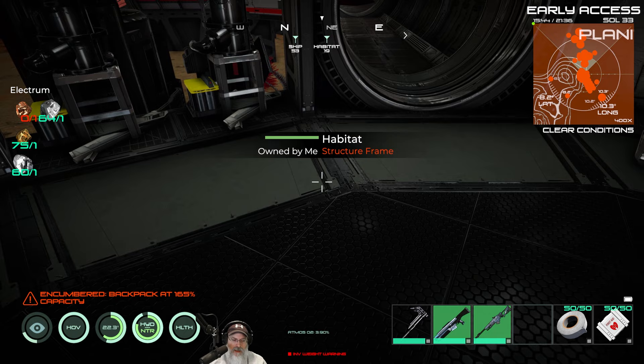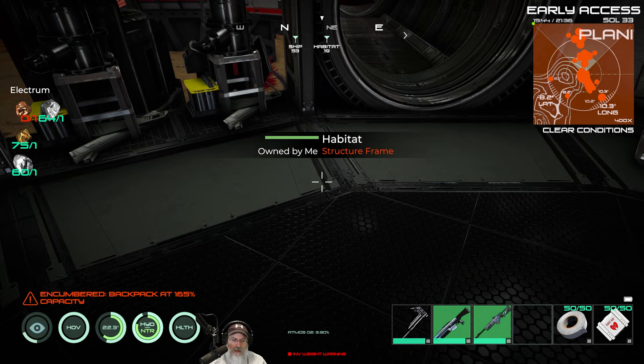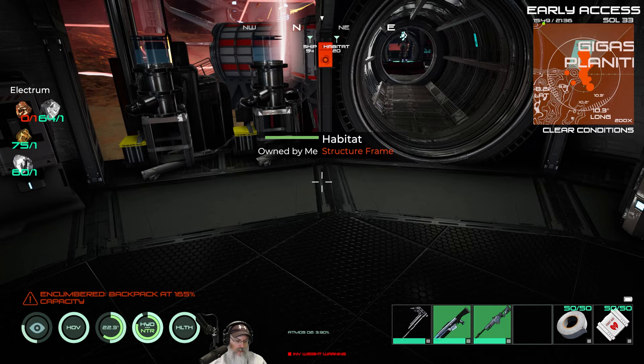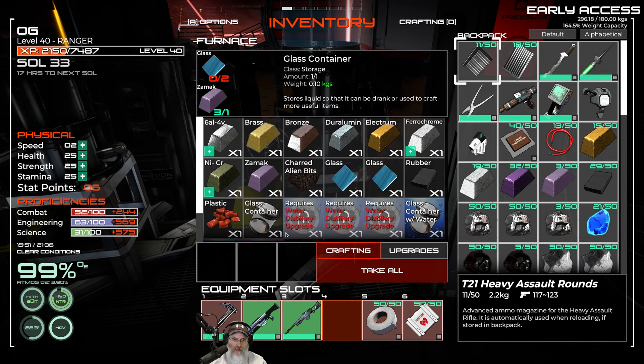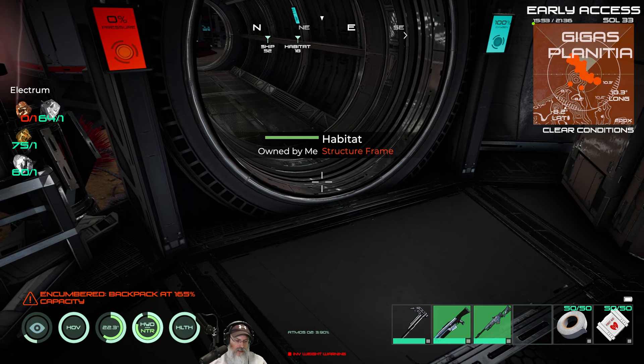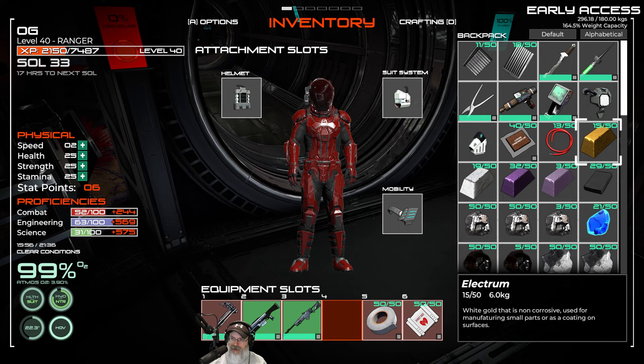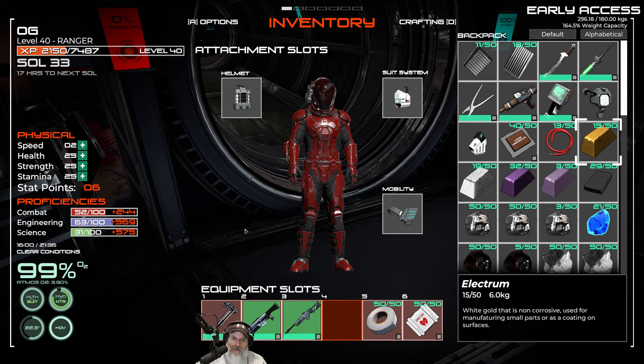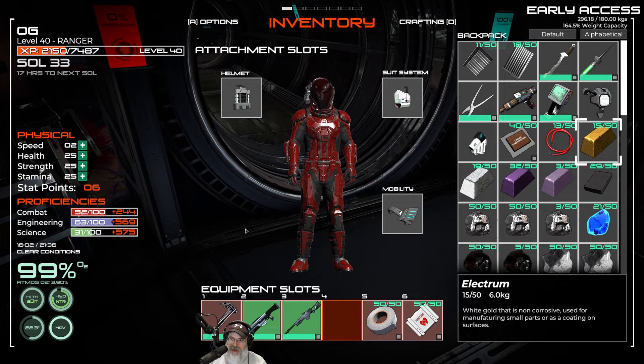We have a problem, ladies and gentlemen — we are completely and 100 percent totally out of copper. We don't have any more copper that I'm aware of at all on Proteus, and that didn't give us all the Electrum we needed. We've managed to make a total of 15 but we need a total of 20. So that's going to mean we can't complete everything on the space station. The other problem is that copper is also an ingredient for some of the other things we need to make.